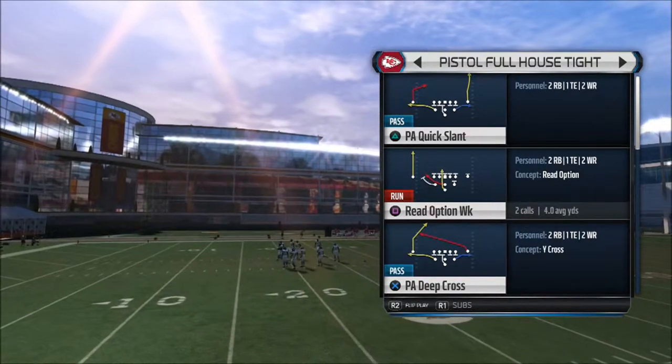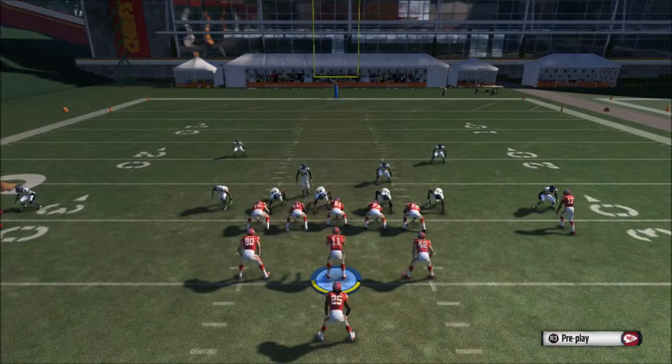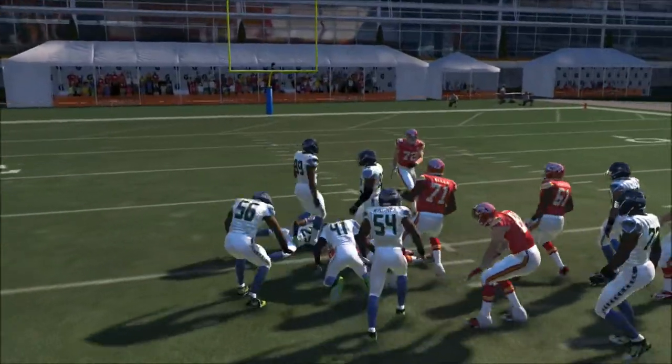We're going to go with a different formation. It's going to be pistol full house tight, option weak. This is actually a pretty good play if you have a fast quarterback, like Cam Newton or Kaepernick, whichever you want to use — it's a nice play to use.